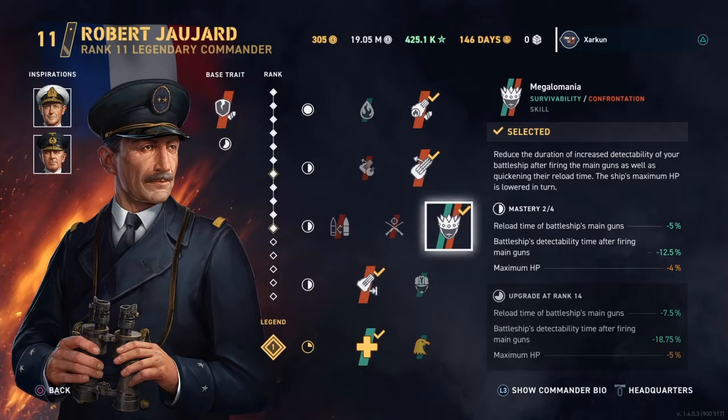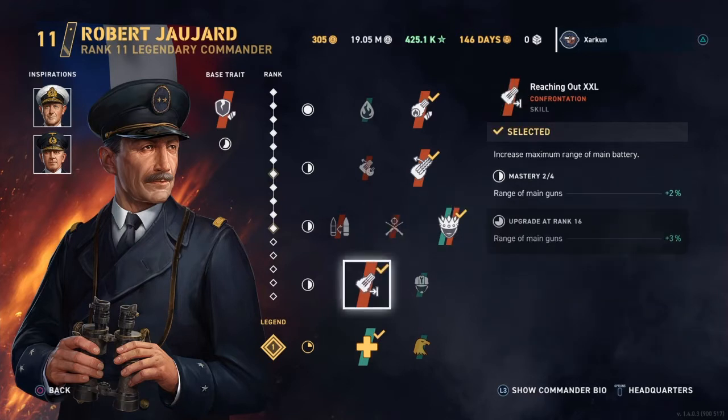Reload time of the main guns on the battleship reduced by 5%, and battleship's detectability time after firing main guns reduced by 12.5%, which is nice. Minus 4% HP, which is not nice, but I think it's a worthwhile tradeoff.